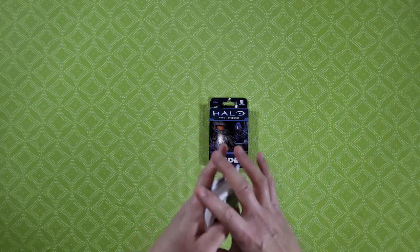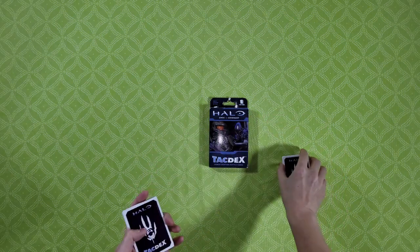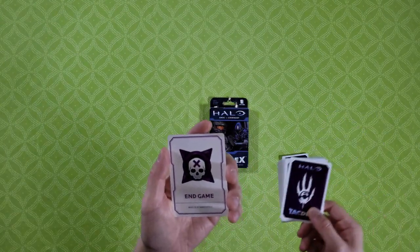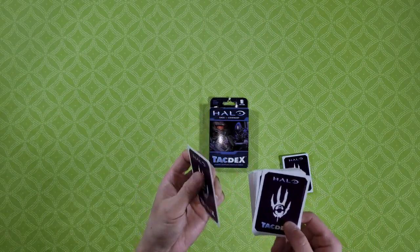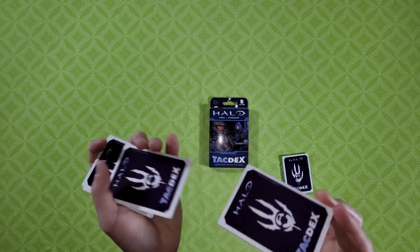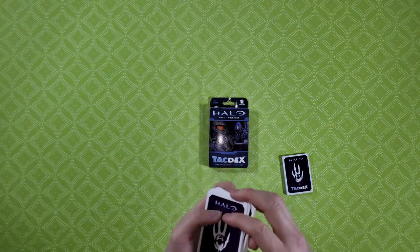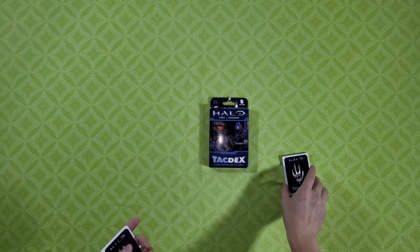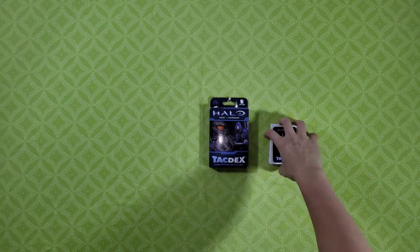So you'll be shuffling these cards, and in the bottom half of the deck you're going to include this card, which is the end game card. Your other player will also have their deck — the UNSC cards — and they will do the same, shuffling the end game card into the bottom half. At some point you will reach this end game card. It doesn't mean the game is over; it just means the end is coming. It isn't until the second player also draws their end game card that the game finishes, and then you count the number of cards you have.